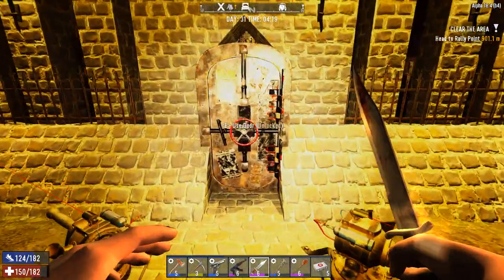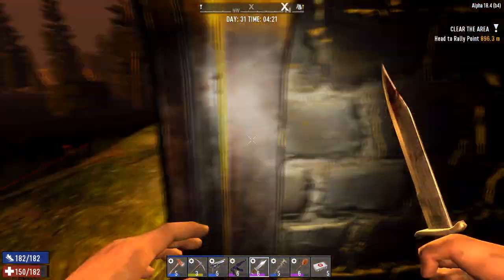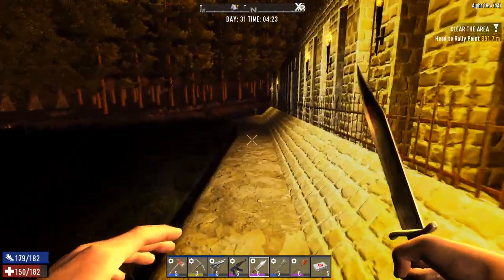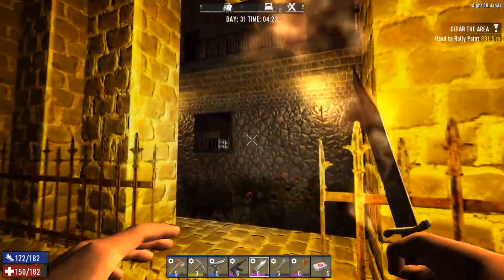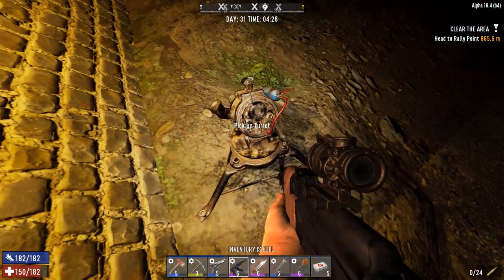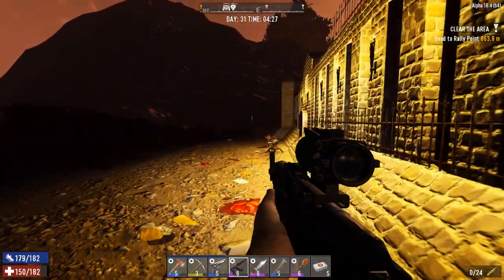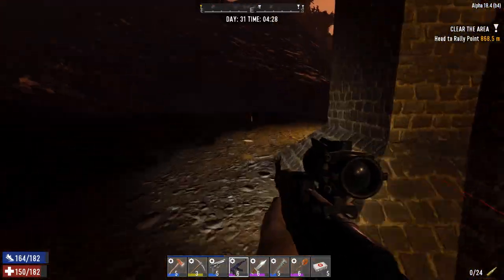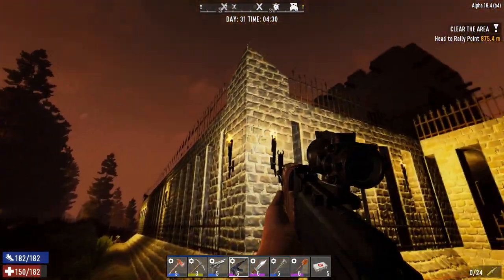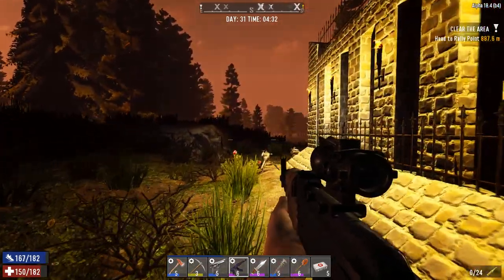Next time I'll definitely need a lot more ammo for my weapons and maybe an SMG instead of a pistol. Let me show you — I've got two turrets here. A turret pointing down, and if they come through — wow, somebody broke through here, we need to fix that. Another turret here that needs some ammo. Turrets all the way around the keep, and more turrets in the corners.